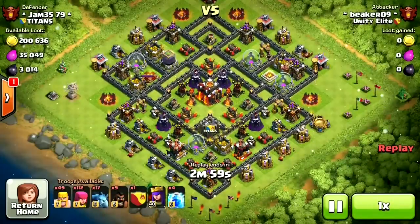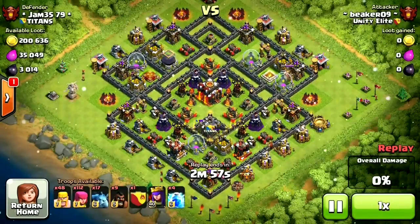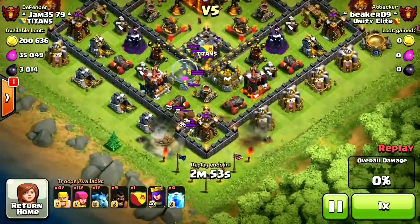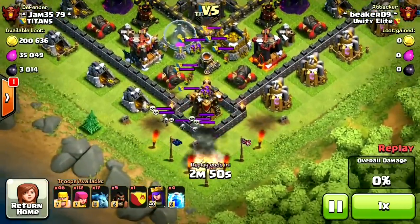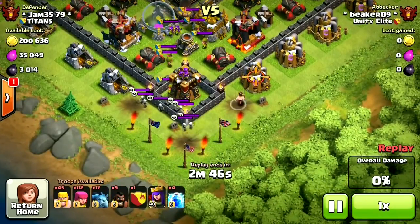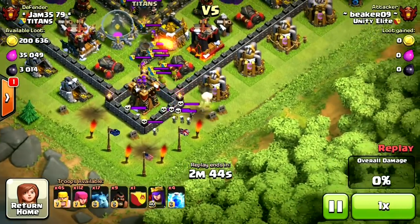One of the most important aspects of this army for me is that it's fun. I have a lot of fun using it — it's just four troops: barb, archer, minion, hog. Here we are getting into the second raid. I've lured out the clan castle.